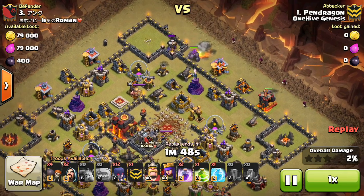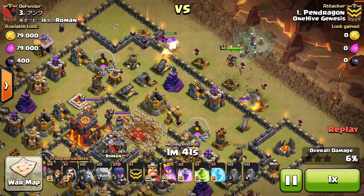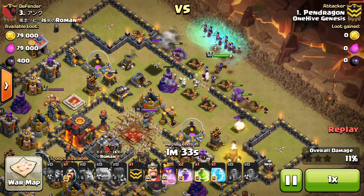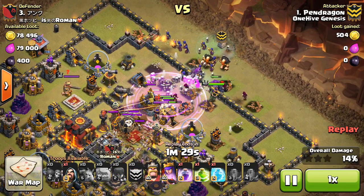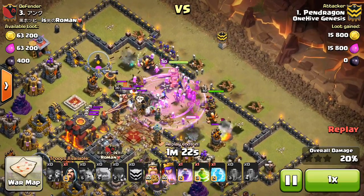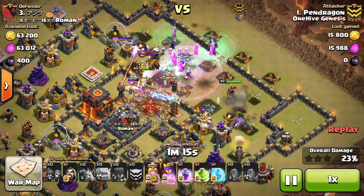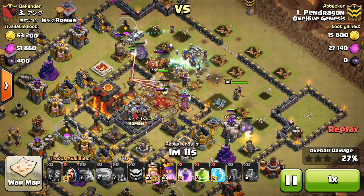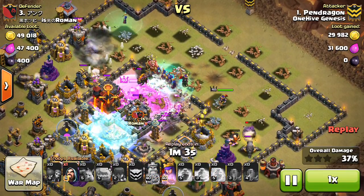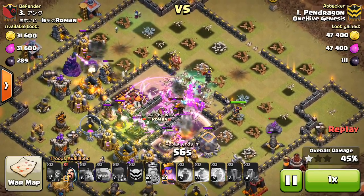When I see some Town Hall 11 three-stars I'll be sure to show those — you can see them on Chief Pat's channel. Basically, at Town Hall 11, the Grand Warden allows for the witches to survive much longer because they have very few hit points — they're like the same as a wizard, maybe not even quite that much. Only a few shots from defenses will take them down. But with the Grand Warden, he boosts their hit points, which is a great help. Also, his ability makes all the troops invincible within his radius. That three-second invincibility helps a lot because the skeletons won't die, the witches can keep spawning skeletons that aren't going to die, everything just moves forward. If a giant bomb's about to go off, tap that ability and it protects everything from it. Definitely an OP strategy, especially with level 3 witches at Town Hall 11.